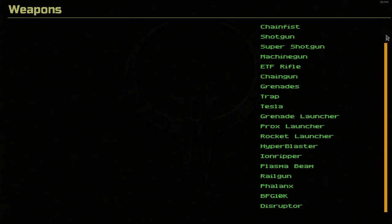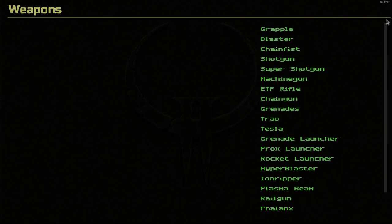Let's scroll to the top of the weapons menu here and start checking it out. Each weapon has a blurb, which I will read, and then we'll click in and look at the model.